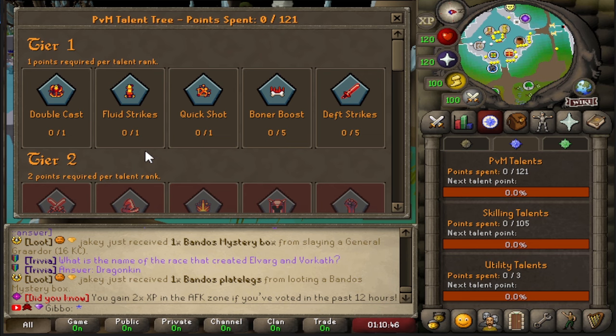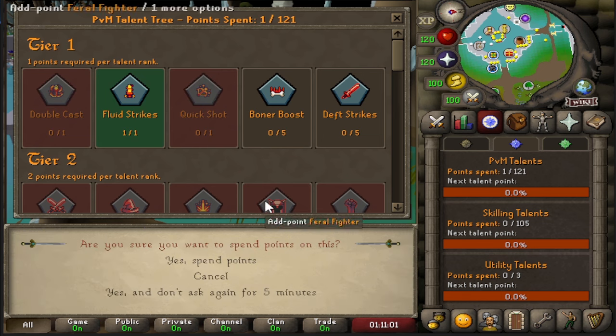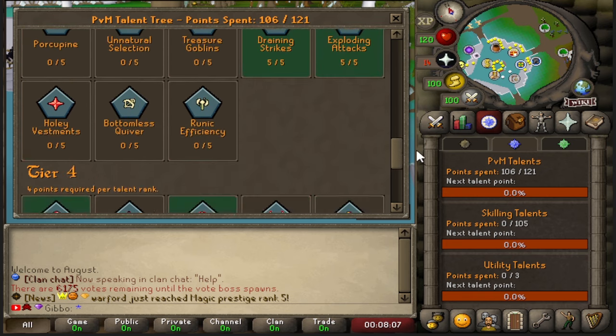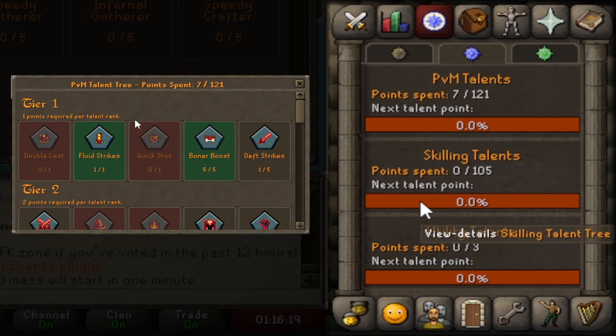I believe the way to climb up tiers is by gathering two of each perk from each tier. So let's say I buy fluid strikes and I also go ahead and buy boner boosts. Of course the higher the tier is, the better the perks are. You've got tiers for PVM, tiers for skilling and tiers for utility.